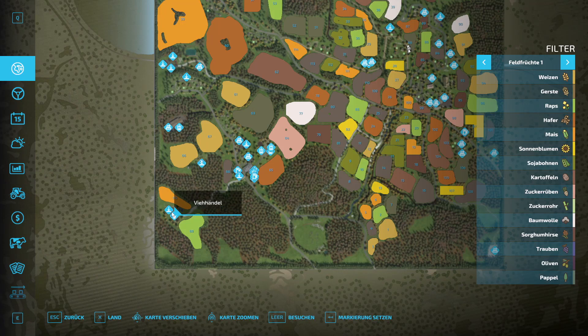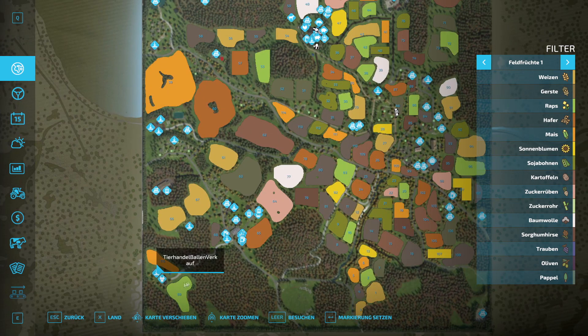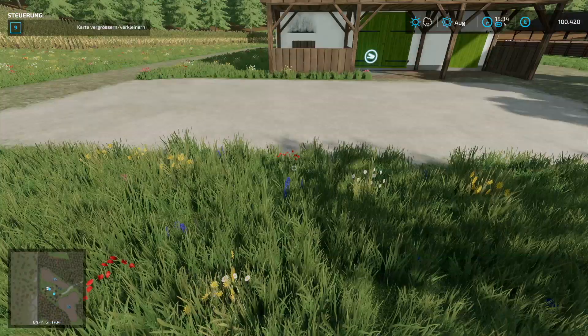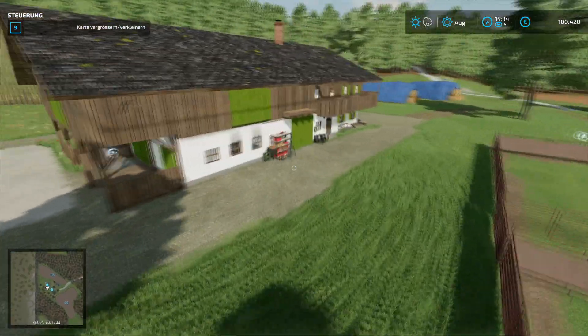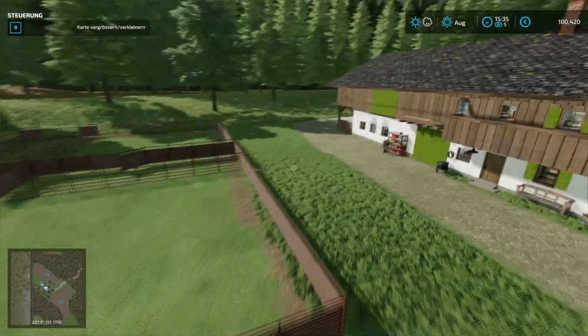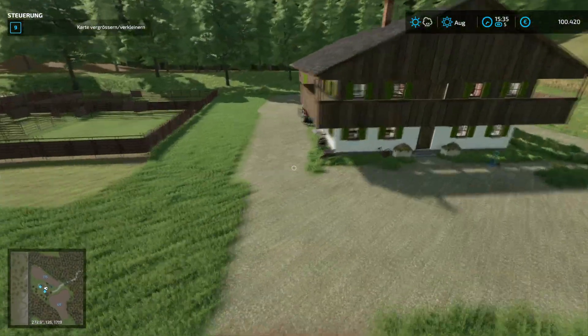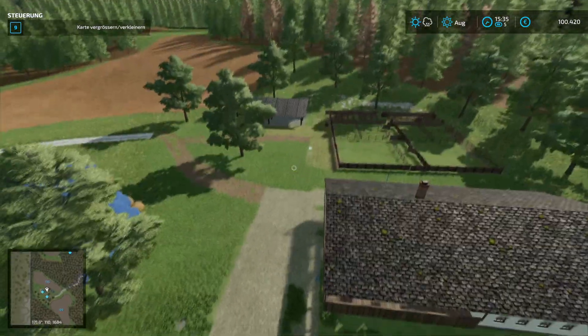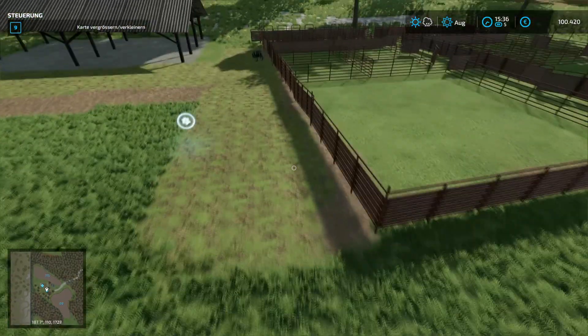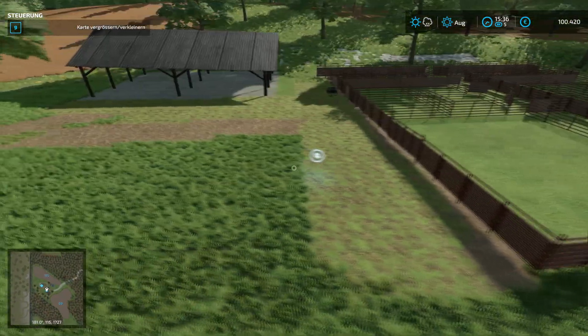Down here we have the livestock dealer, completely separate from the farm up top — always located a bit at the opposite end. I find that nice because you really have to drive a proper distance; not everything is directly together. So I have to say it's really well thought out. This is the animal dealer with sales point. It would be optically livelier if some animals were standing inside.